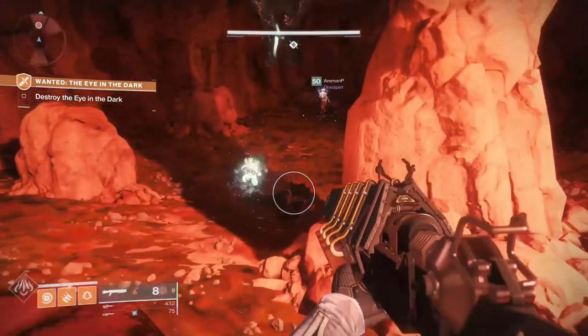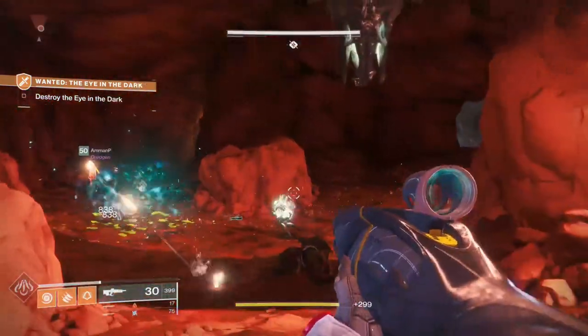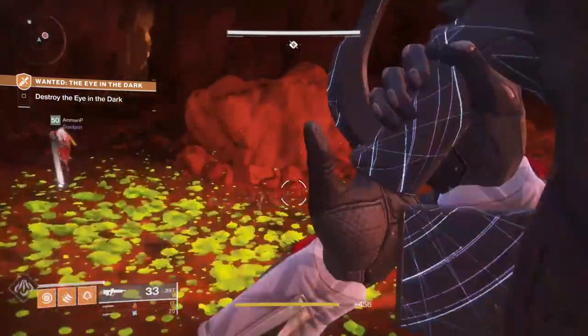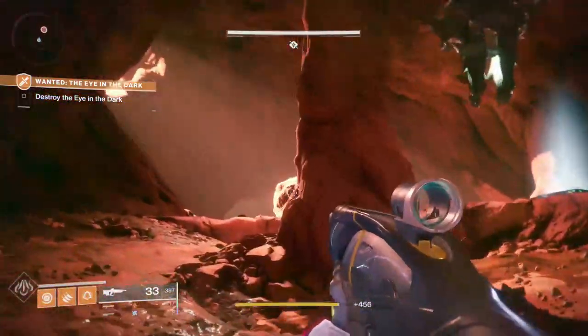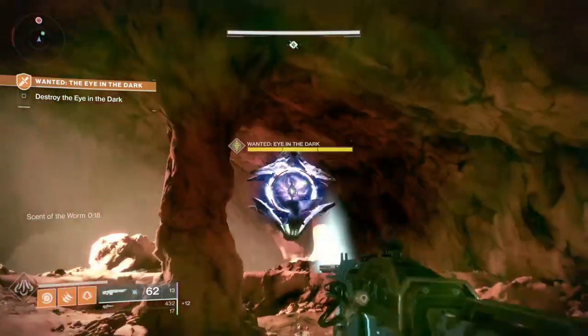You will want to kill the Cursed Thrall and stand in their goo. This will give you the scent of the worm. This was something brought from the Taken King in Destiny 1 — you would get the scent of the worm to open a chest. Now you get the scent of the worm so the Shrieker opens up and you can damage it.